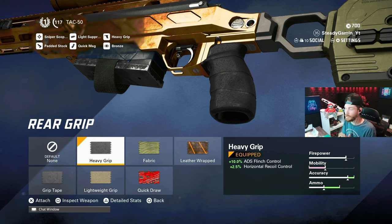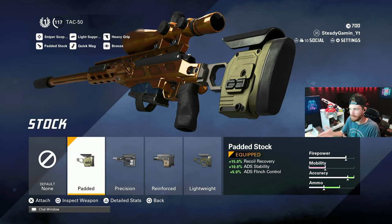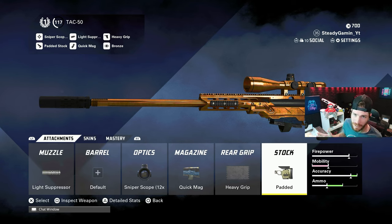You don't want your sniper flinching all over the place when you're trying to hit a shot. The ADS flinch control really helps, along with the padded stock which gives you ADS stability and flinch control as well — both paired up are absolutely amazing. Now let me show you, if you have all attachments unlocked — which is level 29 — what you should be running with your Tac-50.